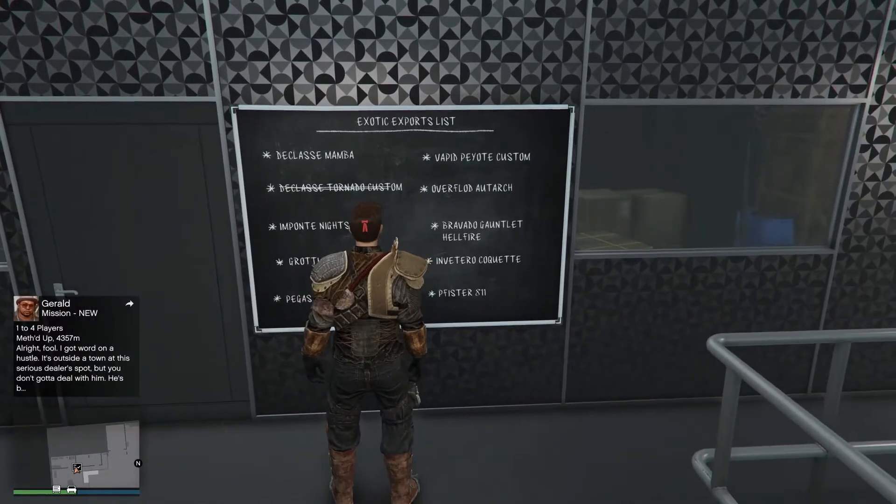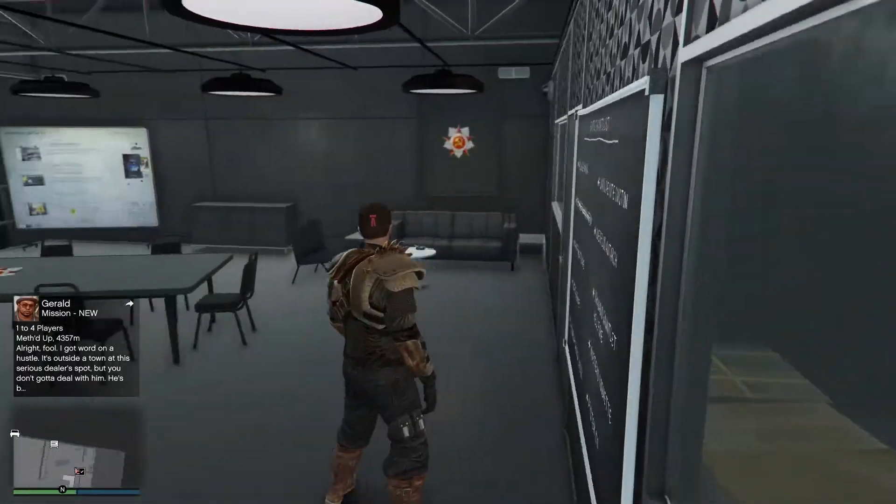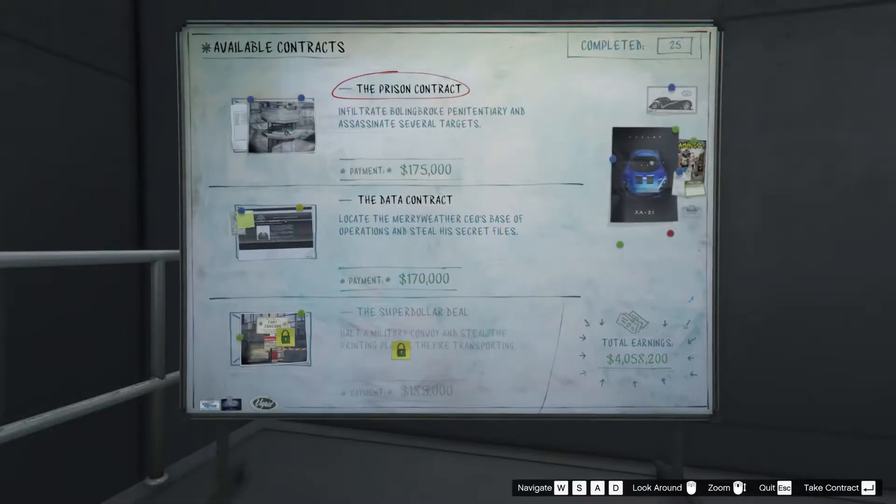The exotic exports list is pretty useless, I'm not gonna lie. But if you're just looking to make a quick $20,000, there you go — just do that.